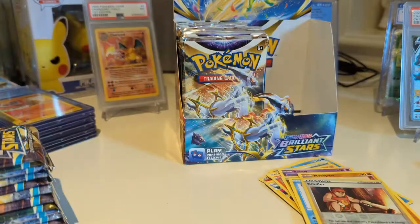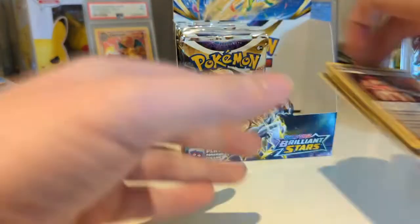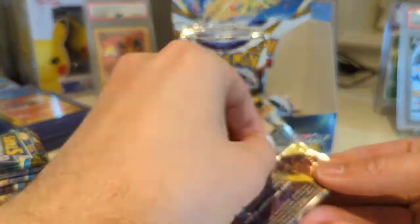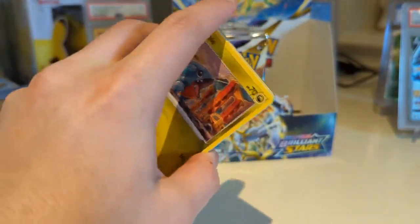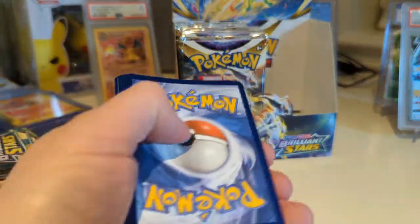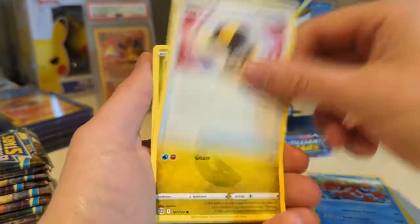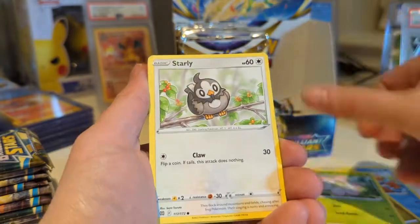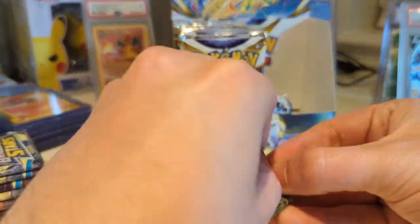There's also just a handful of V Full Arts that I need to pull, like Granbull and some other ones. There are none of the V Full Arts that I really want from my collection. I've got the Pikachu, I've got the Whimsicott in Japanese multiple times over. This is really just probably a walkthrough of the set to get one last experience opening up these cards, because I really don't know the next time I plan to open these.